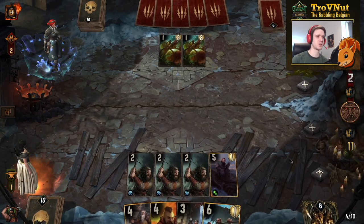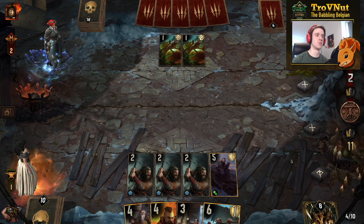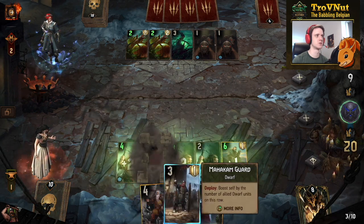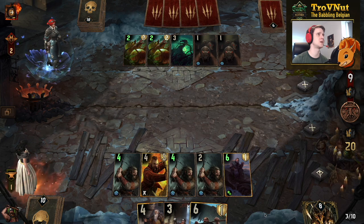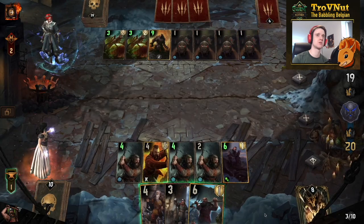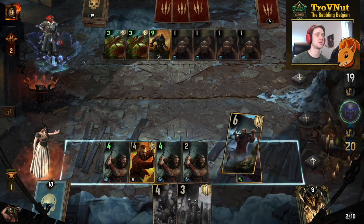Jarpen Zigrin will boost four times, going up to nine points. The plan is Zoltan, then Jarpen, then the two row boosters. With extra armor support we should be fine. We get a Knight — no need to use damage there. Playing Zoltan gives nine points with Gabor also triggering. We still have two Overwhelming Hunger charges — wondering where those will go.